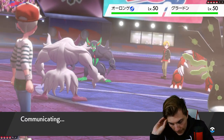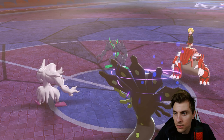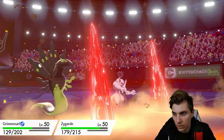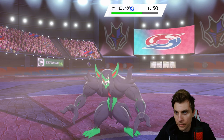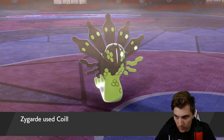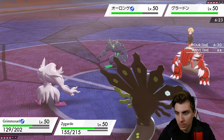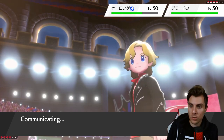We take a Precipice Blades and a Spirit Break. A Snarl comes out — interesting. I don't mind the speed drop; we'll get the Coil up. Grimmsnarl avoids the Precipice Blades, which is fine. Spirit Break does decent damage — can't scoff at that. We get a Coil up, which is what we want. Once we get a couple of these up we're in a good spot, especially when we get the full Zygarde form going.